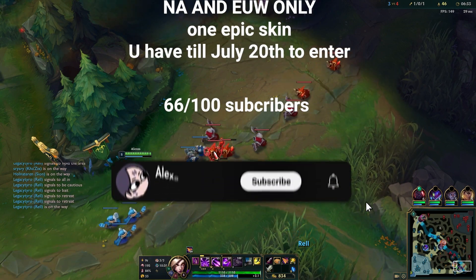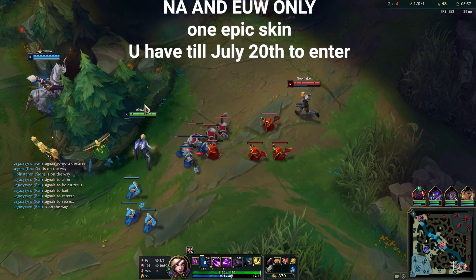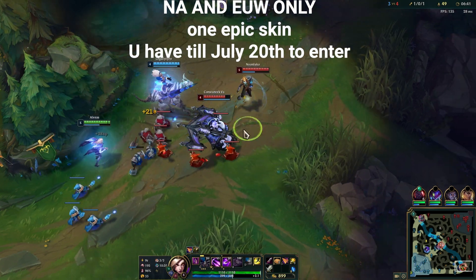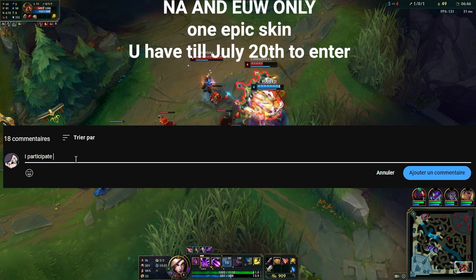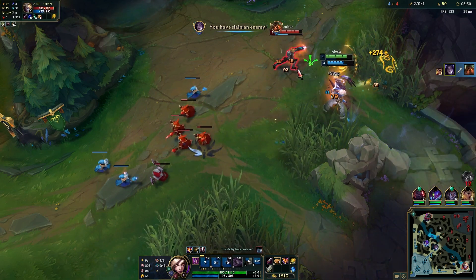And with that, giveaway time. The next goal will be 100 subscribers. Like last time, I'll be giving away one epic skin, but this time it's open for NA and also EUW players. So if you're from these regions, the only thing you need to do is subscribe and type in the comments 'I participate.' And with that, good luck for your climb for the next split, and thanks for watching.